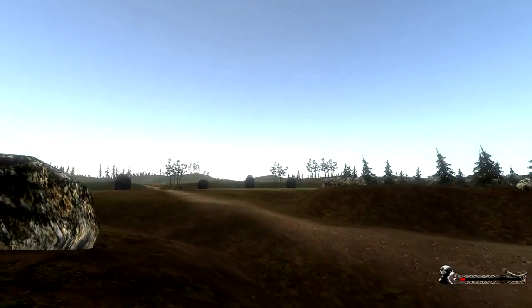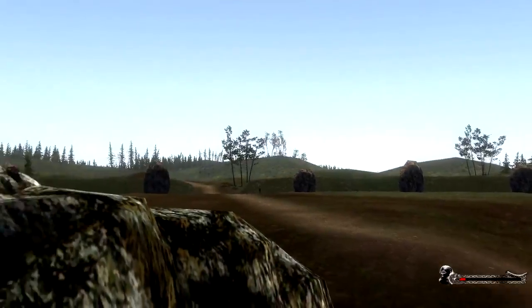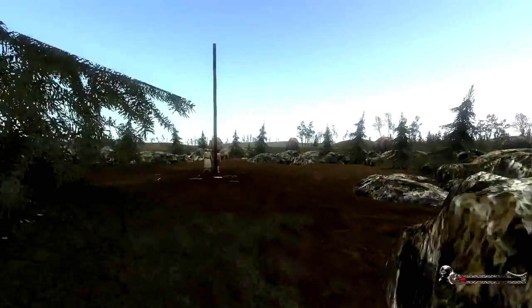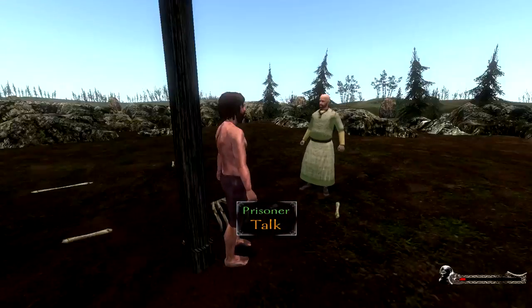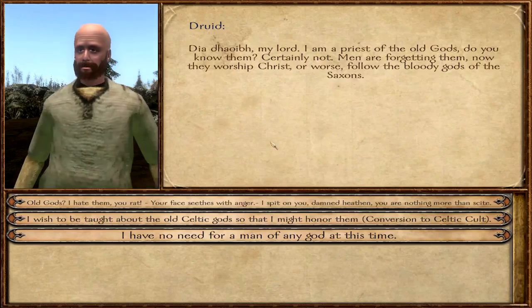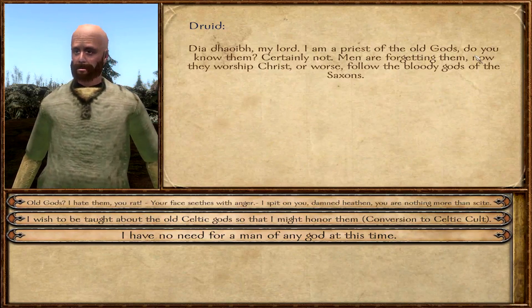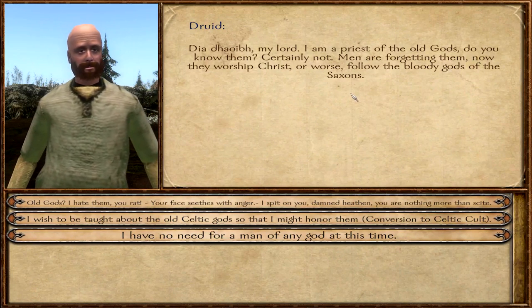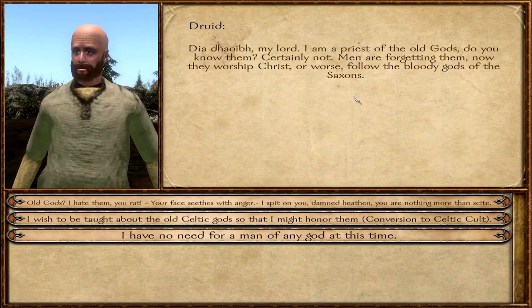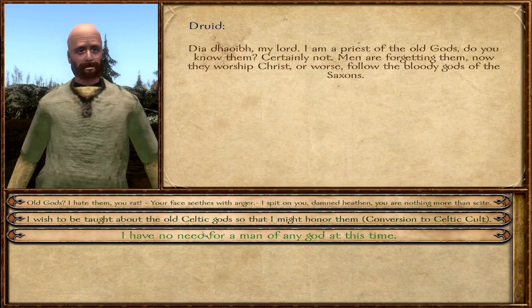We are getting close to the place with the pole — we were over there with the encampment. Let's go take a quick look. A prisoner, a druid. 'My lord, I am a priest of the old gods — do you know them? A lot of men are forgetting them now. They worship Christ, or worse, follow the bloody gods of the Saxon.' Old gods — I hate them, we'll fade. You told me about the old gods, that's right.